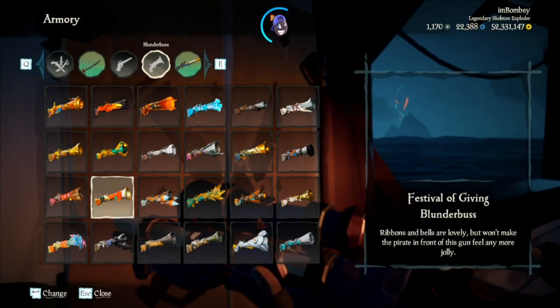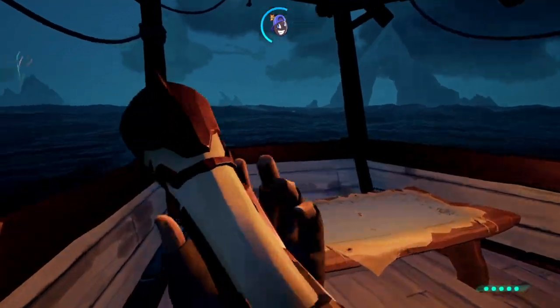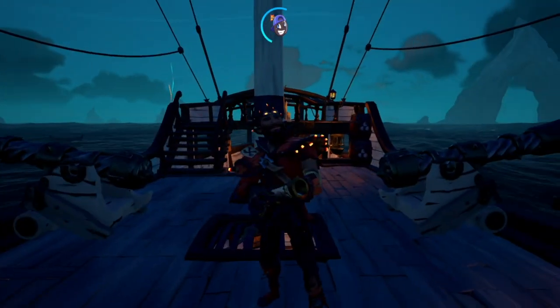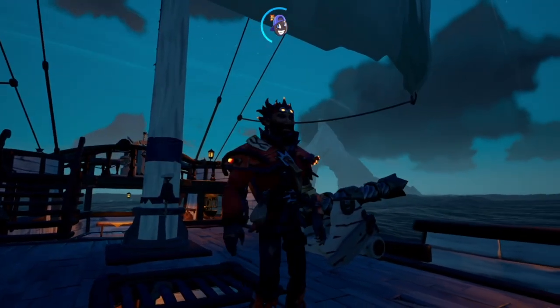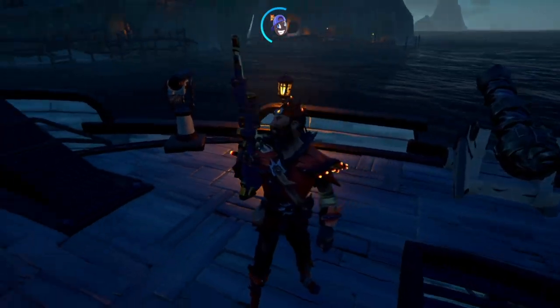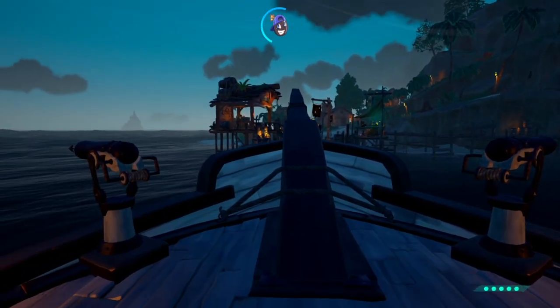The new sets came with Merchant weapons — basically all the other factions came with just weapons, but for Merchant it was the blunderbuss and the sniper. Here's the Merchant blunderbuss and the Merchant Eye of Reach — pretty clean and good looking. It doesn't take too much of the screen up.